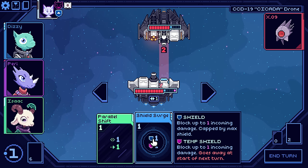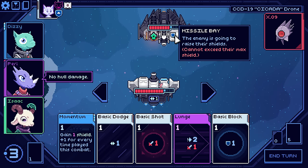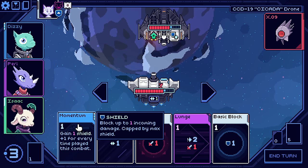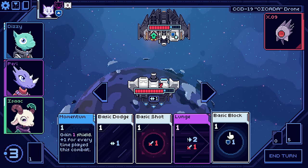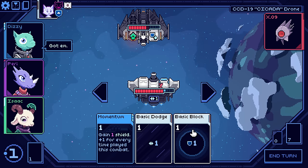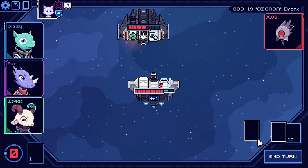Hard mode is going to feel a little bit more substantial of a challenge. He's going to apply a status effect and raise their shields. So momentum is nice — gain a shield plus one for every time this is played in combat. This is really good in a longer fight. This seems very fun. I just really want to get damage here and I don't have a lot of options for that. But let's go basic shot, we'll do a lunge as well. I have one dodge available, so I'll use momentum instead of a basic block.